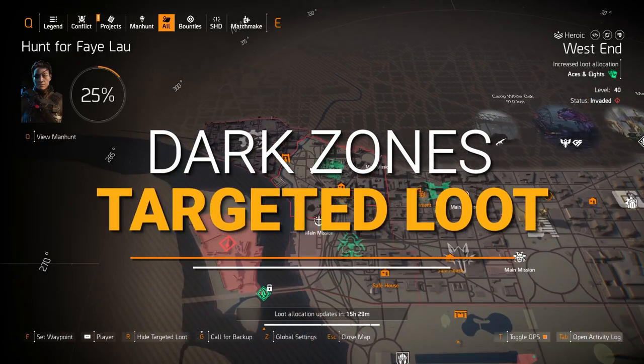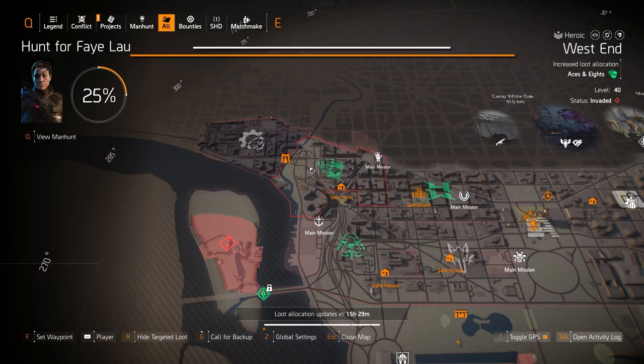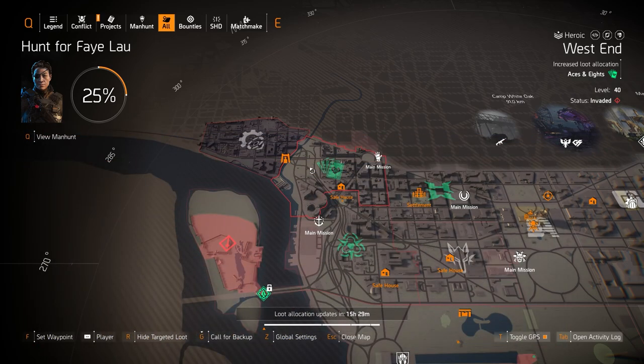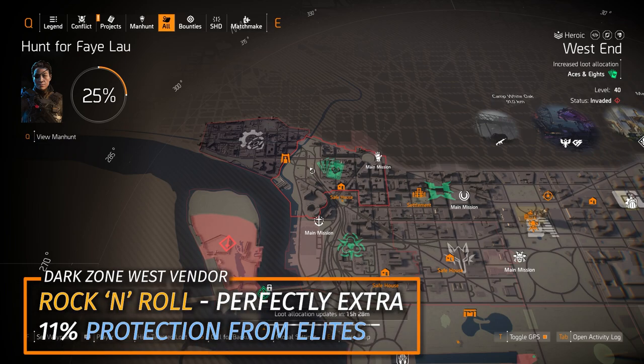Starting off with the dark zones and vendor reset highlights in the bottom left overlay: I highly recommend spending 152 DZ resources in DZ South for the Gift backpack, which comes with 11.7% weapon damage, 9.8% crit hit damage, and 6.8% skill damage. I'd reroll a crit chance or weapon handling on that one.